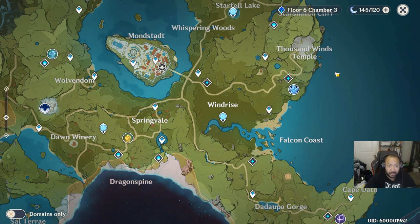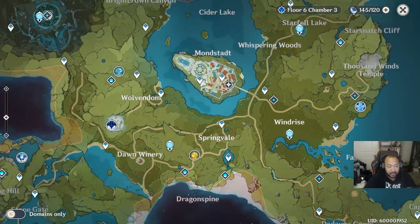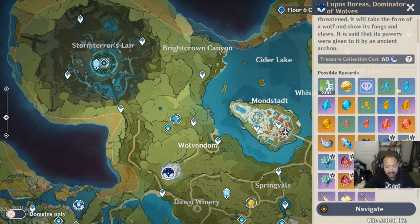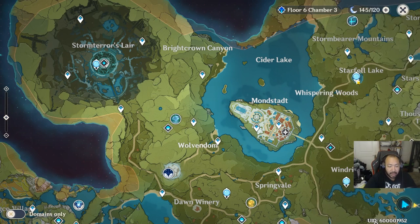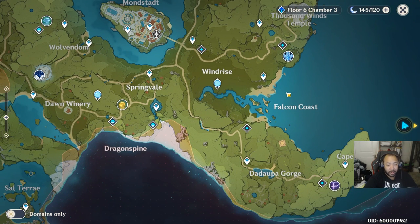Over the course of a day you can pretty much get a full refresh if you want to wait. If you've got stuff to do, just log off, let it refill, come back and use it. Those are the main instances where you'll use resin. You'll also use them for bosses, but the bosses are only once a week, and they're a great way to get gear.